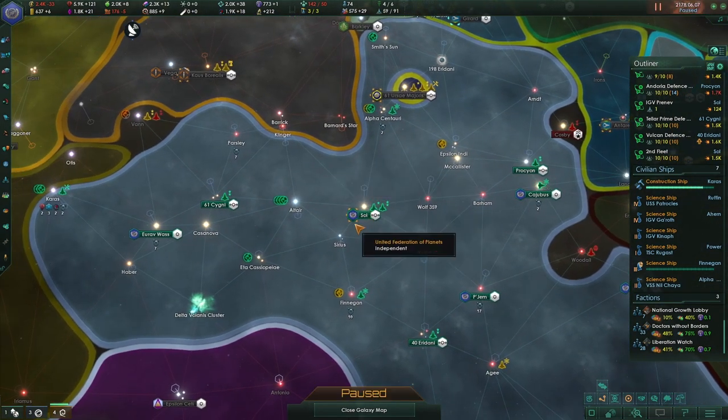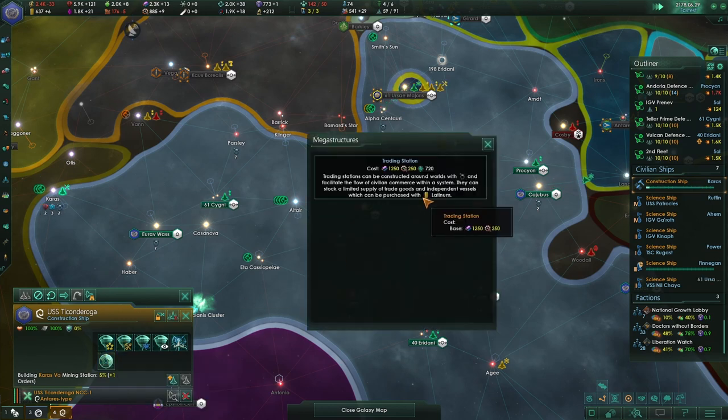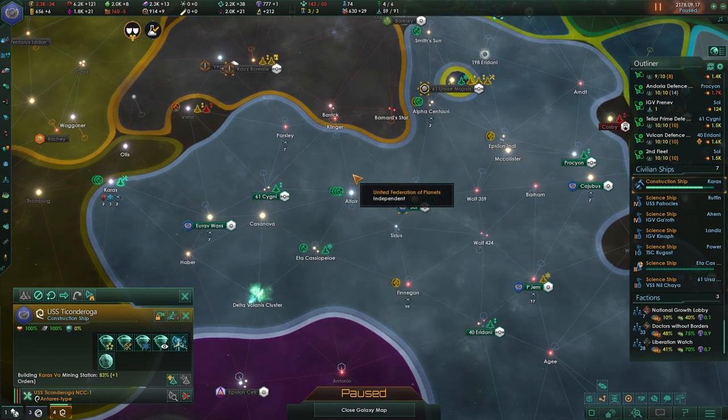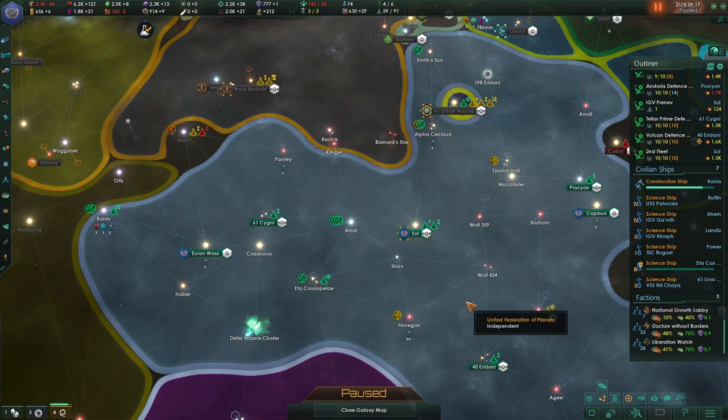We're still trying to meet the Breen. Let's have a look at this trading station: it facilitates the flow of civilian commerce within a system, can stock a limited supply of trade goods and independent vessels which can be purchased with latinum. That sounds like it isn't a one-time thing either — could be good. And defensive pacts from the interstellar worlds — yes, absolutely.